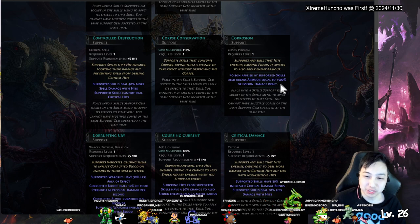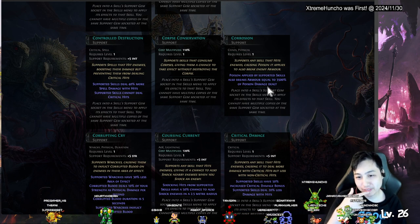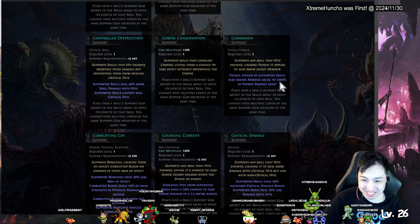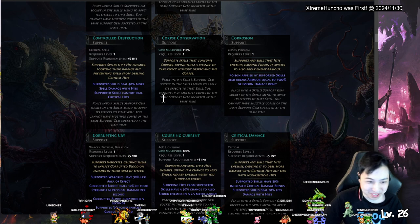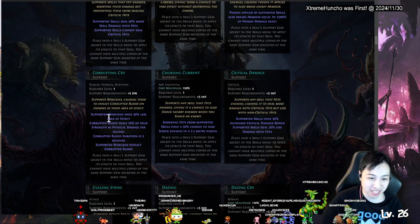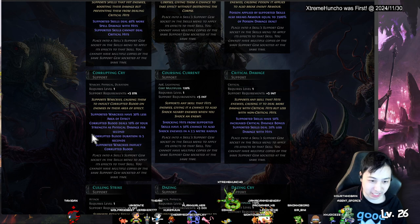Corrosion — poison applied by supported skills also breaks armor equal to extra dark armor. So it can also break armor. Corrupting Cry — the supported war cry has 30 percent less area of effect but deals corrupted blood, so you do damage with your cry. Interesting.